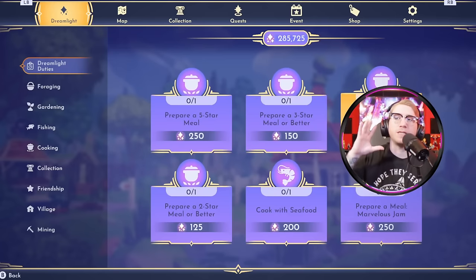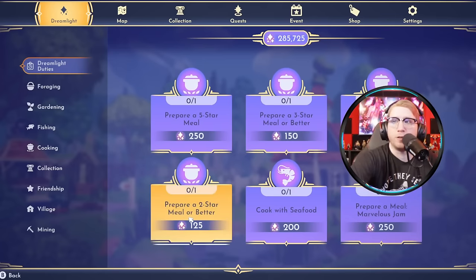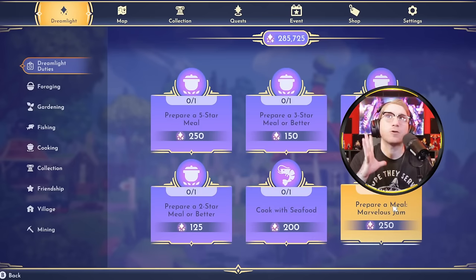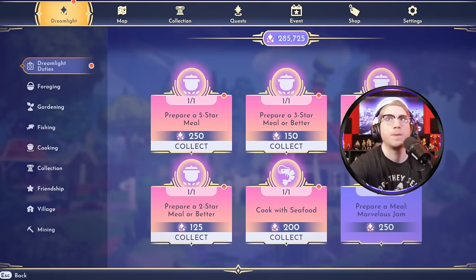We did it — we have all cooking tasks now, which means we can finish all of these in a matter of seconds. We have: prepare five-star meal, prepare three-star meal, prepare one-star meal, prepare two-star meal, cook with seafood, and prepare marvelous jam. We don't even have to leave this area because we put a stove here. I just cooked one five-star seafood meal — it took one second and literally all of those are done. Then I follow up by cooking the marvelous jam and that's done as well.